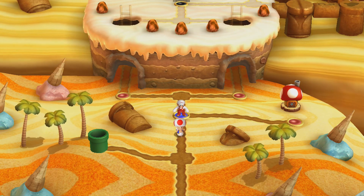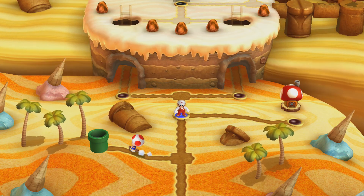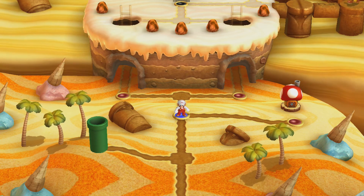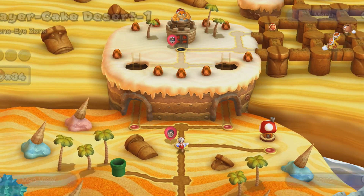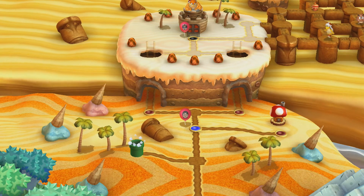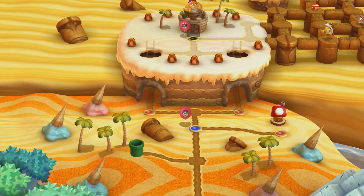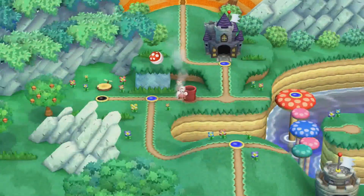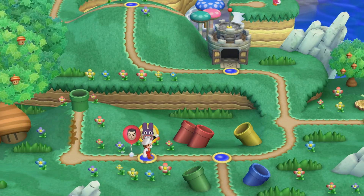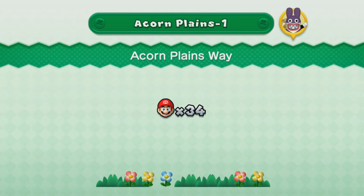He's going to try to go to Acorn Plains. Pipes will launch you to different worlds — you can launch to any world that you've been to before. Although, I think just traveling there would actually be faster, because the pipe takes a while to load and then you have to get launched. It does take you right near where this rabbit is. This rabbit's name is actually Nabbit — he is a rabbit that steals items.